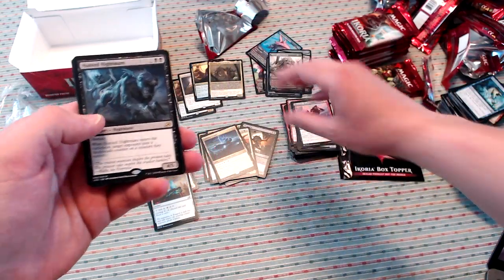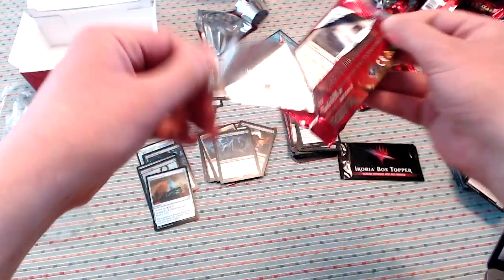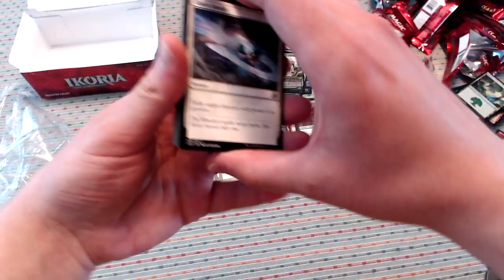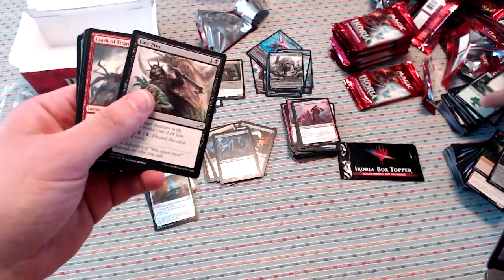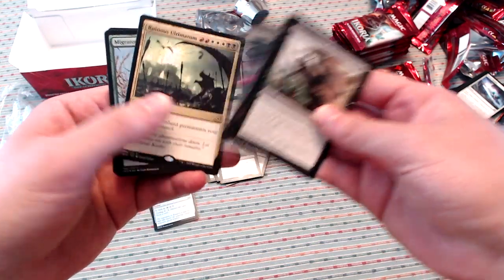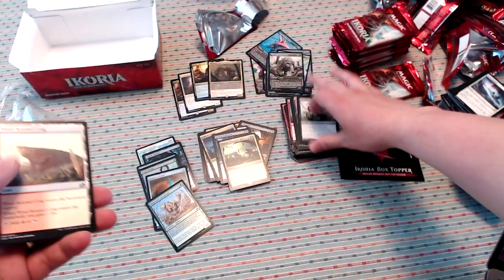Hunted Nightmare. I love these hunted cards — the old ones where your opponents get creatures that are really good against the hunted creature, like the Hunted Troll and the Hunted Dragon. Those are super cool cards. This one is a little different. I see a foil at least. Easy Prey, Clash of Titans, Zagoth Mamba, Ruinous Ultimatum, and a nice Migratory Greathorn.